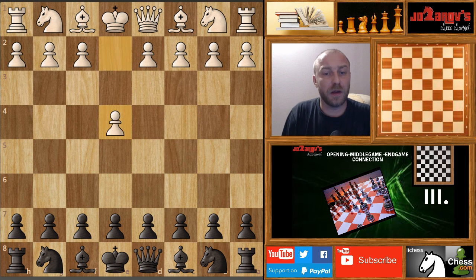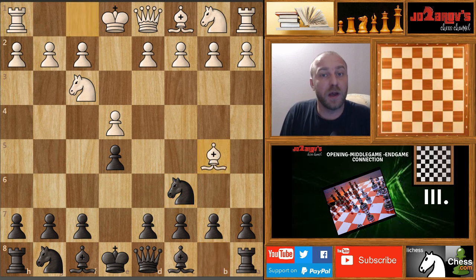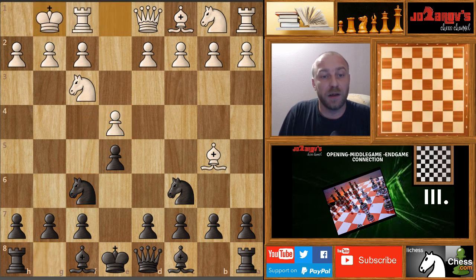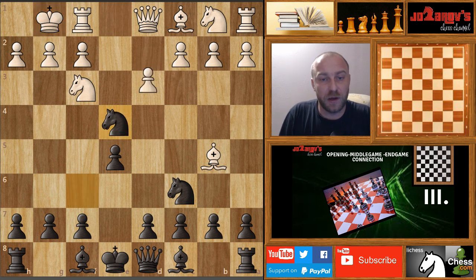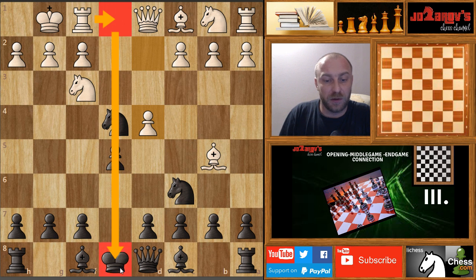We have now e4 and e5, knight on f3, knight on c6, bishop on b5 — now we have the Ruy Lopez, the Spanish game. Now knight on f6, the Berlin defense, with an immediate attack on e4. In this main line white is going to castle, black takes on e4, and now after d4 the threat is of course for white to play the rook on e1 and create this discovered attack on the king.